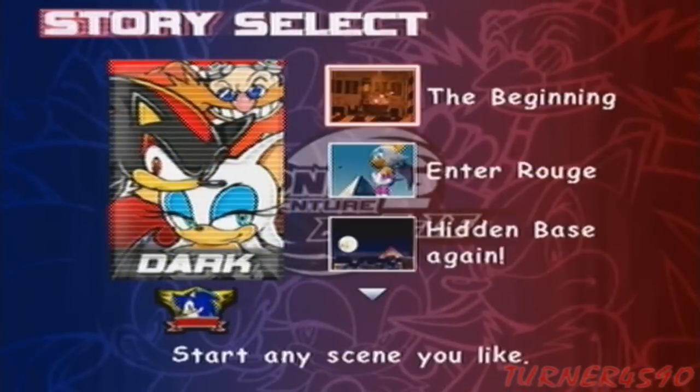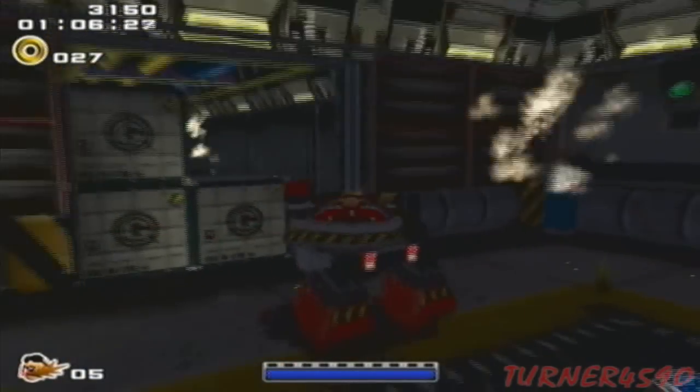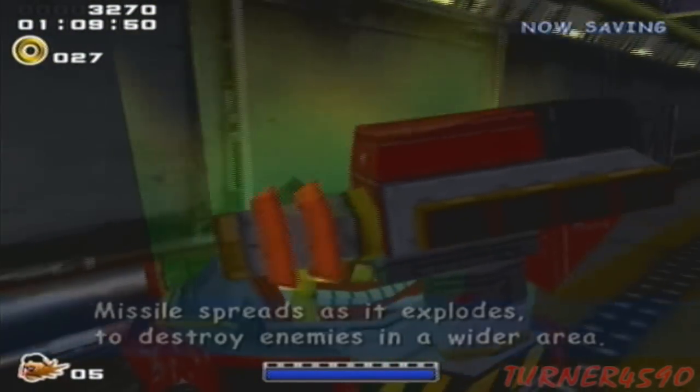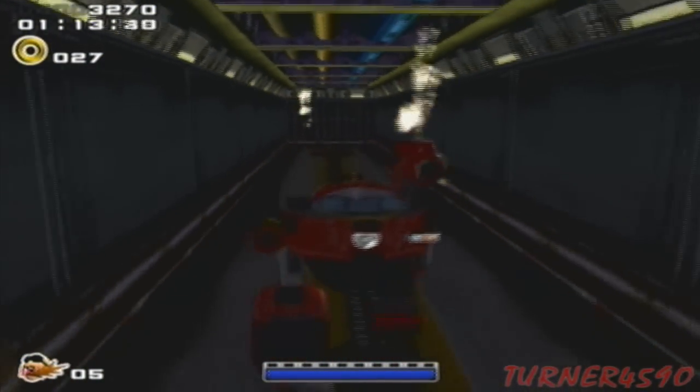Now I'm going to quickly go back to Dark Story, the very first level, about midway through, to get the exact same power-up except for Eggman. About a minute into the level, you'll come across a stack of crates — if you blow it up, you'll get the exact same thing. It just does more damage; the Laser Blast is a lot more powerful.